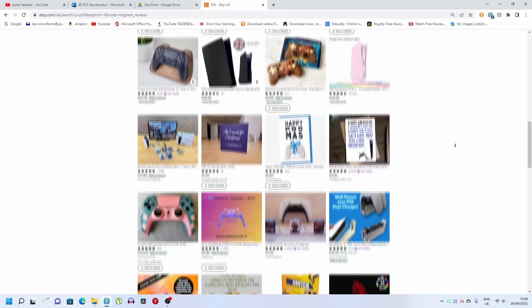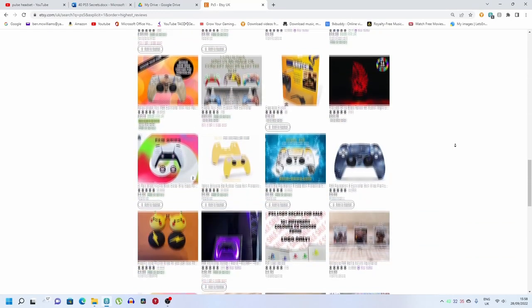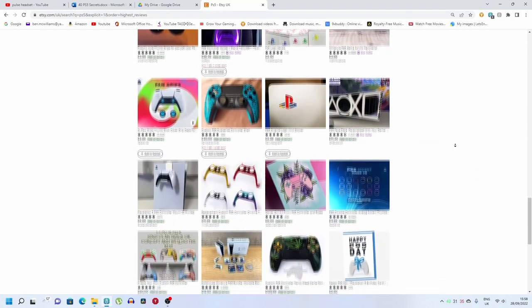Number 5: Customization. If you're into customizing the look of your PS5, there are all sorts of accessories you can apply like faceplates, decals, and lights from places like Etsy.